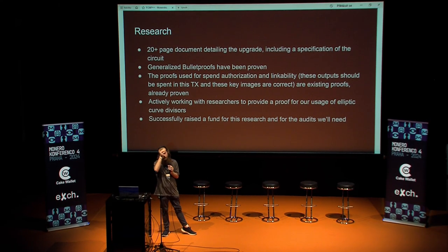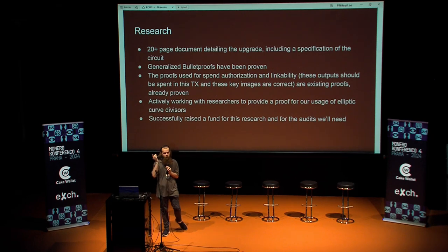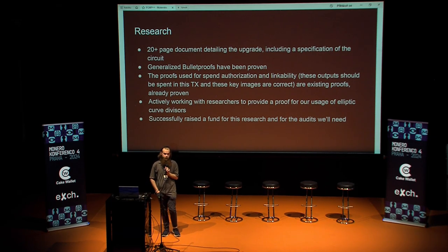Beyond the membership proof, we also have to prove ownership — that I own this output, I want to spend it, this is the key image, this is a valid key image. That's what spend authorization and linkability refers to. For that we're actually using existing proofs — nothing novel — so we're not pushing any new assumptions. We're using Bulletproofs+, which are currently used in Monero, and generalized Schnorr protocols, a 2007 work generalizing Schnorr signatures. We're also actively working with researchers on elliptic curve divisors for efficiency, which was posited by Liam Egan who just spoke.